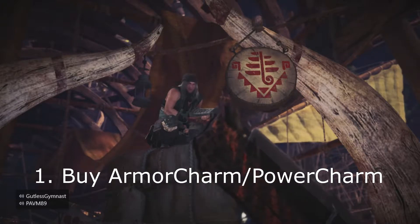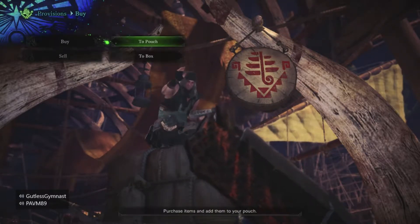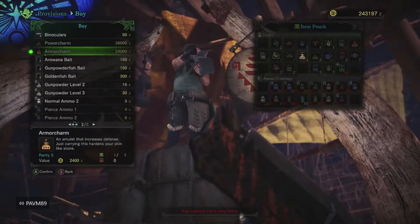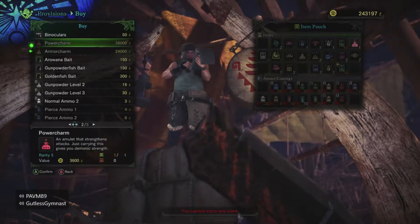Starting off at number one is buying your armor charm and your power charm from your provisions manager. A lot of veteran monster hunters would know this, but a lot of newcomers might not. By having the power charm and armor charm in your inventory, it actually gives you a bonus to your attack as well as your defense.